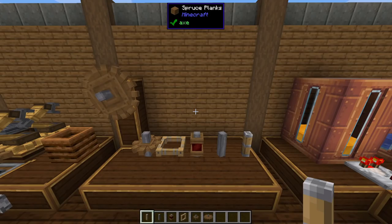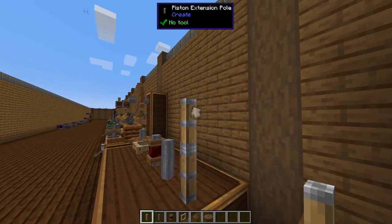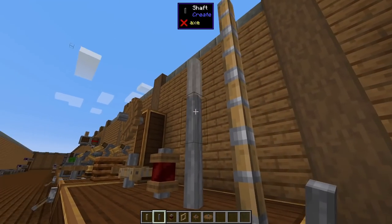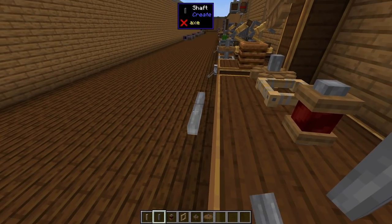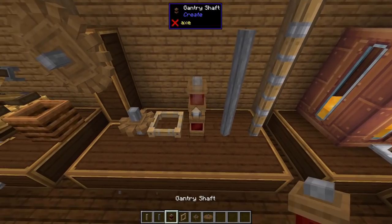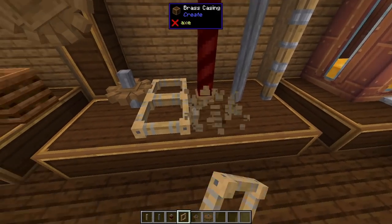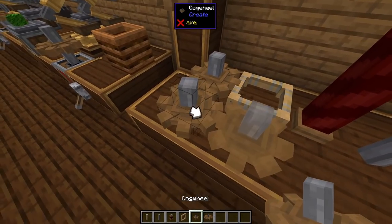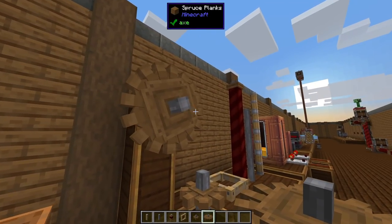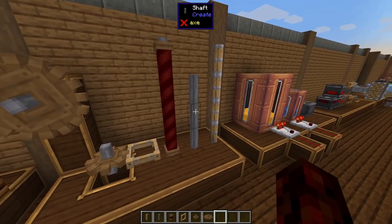One update I'm not too fond of yet is the overhauled look when placing blocks in Create. I like the shadow effect, but I don't like the little arrow showing what direction blocks are being placed — I preferred the old line indicator. I think this is a cool approach and it feels more Minecraft-y, but I liked the old way better. For cogs I think I like it, but for shafts not as much. You can also see the little ghost of large cogs when placing them, along with the little arrow.